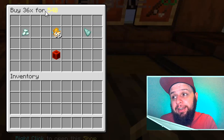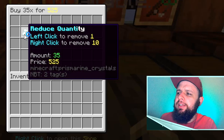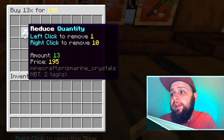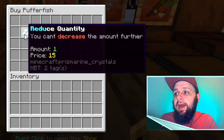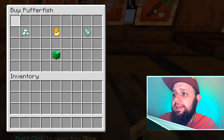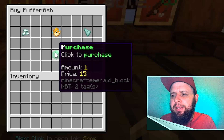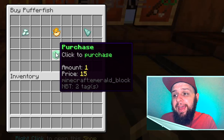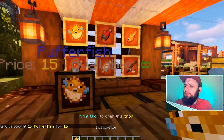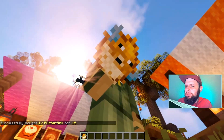The price is based on a vault economy. On the left side, we can reduce the quantity — left click to remove one at a time, or right click to remove 10 at a time. You can't go into the negative; it stops at one. Once you have decided how many items you want to buy, you just click on purchase. It tells you right there in the tooltip the amount and the price you are going to pay. Successfully bought one Pufferfish for $15!